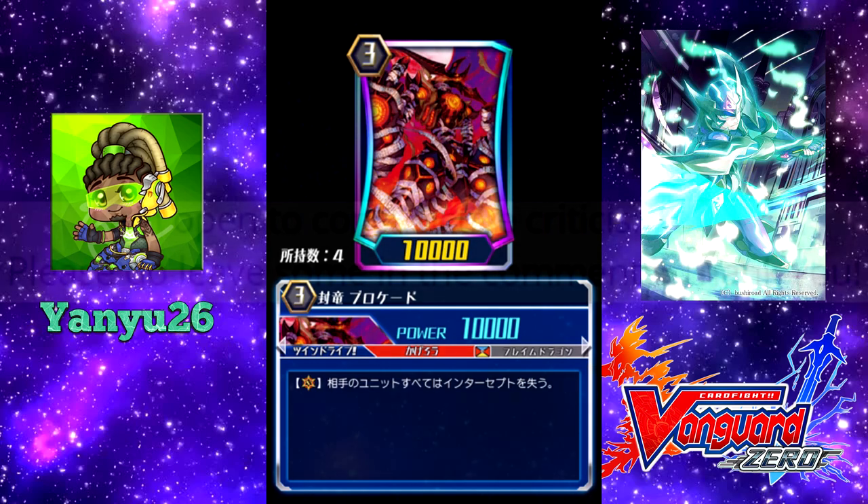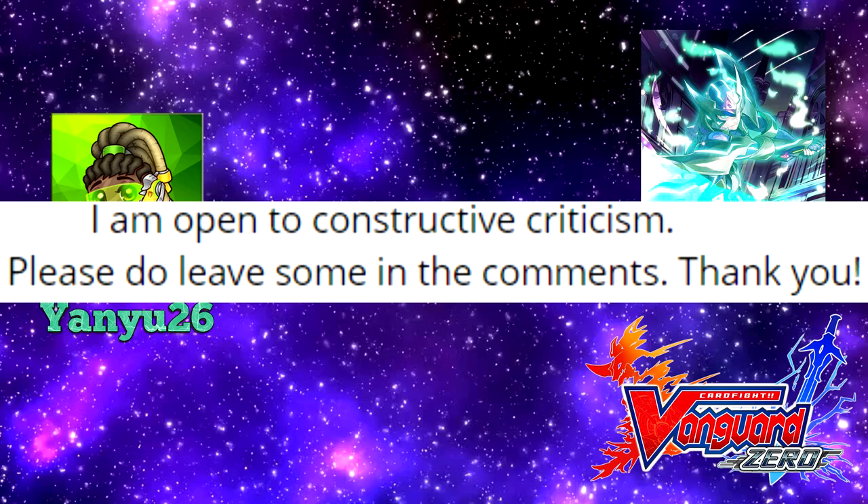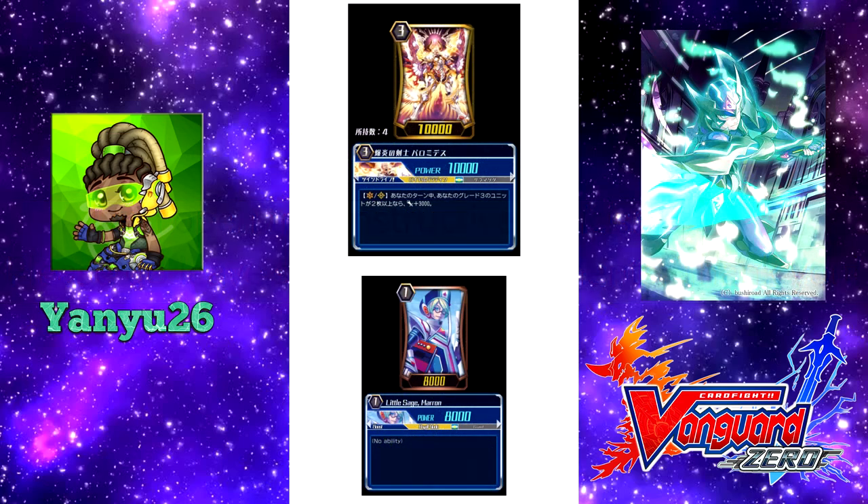His main winning image was to have Blaster Blade retire a rearguard, hopefully an interceptor, and then have Palamedes and another rearguard in one column to hit the magic numbers. Remember to save your Marrons, especially if you're going against Dragonic Overlord or Ashura Kaiser.